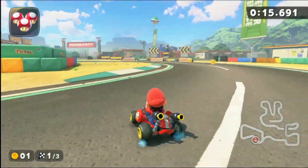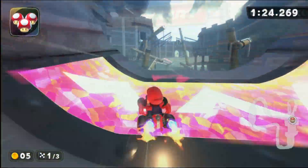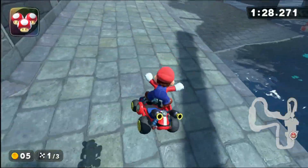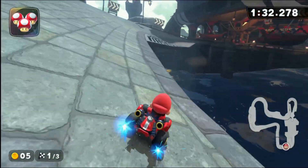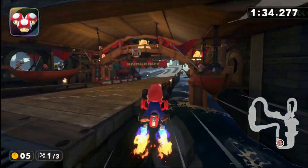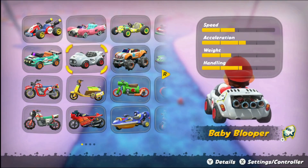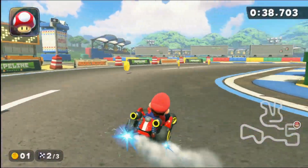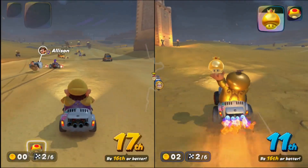However, that's not to say all karts are created equal. Few tracks heavily feature water, and those that do often have alternate paths to avoid it. When optimizing a combo for online play, your attention should be turned towards the most relevant stats — typically acceleration, which helps you recover from being hit, and your speed on the most common terrain type. From what I've seen, 3-lapped races tend to be road more often than not, while knockout tours have a more even split with dirt.